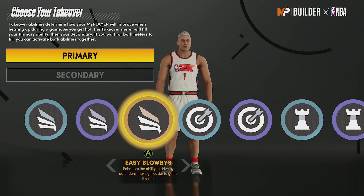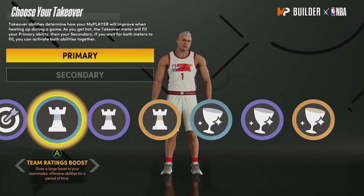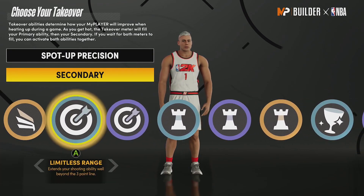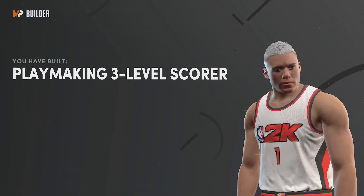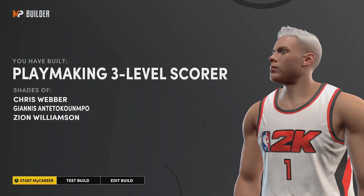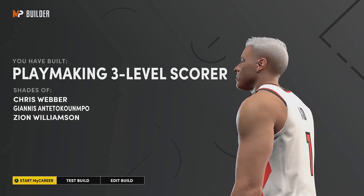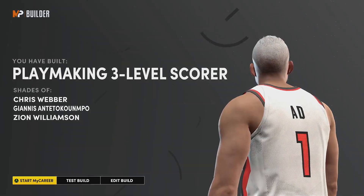The takeovers available are slashing, shooting, playmaking, and glass cleaning. It's interesting that this build gets playmaking takeover. I'd probably pick Spot Up Precision, but I'm just going to pick playmaking for now. The build is called a Playmaking Three Level Scorer, and it's actually compared to Giannis and Zion Williamson — this build is really OP. This actually might be the best build in the video. Let me know down in the comments if you guys are planning on using or creating any of these — these are probably the three best center builds in the game in my opinion.